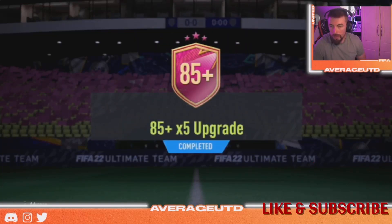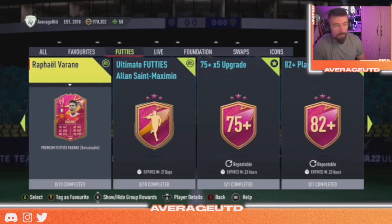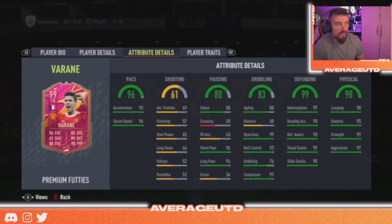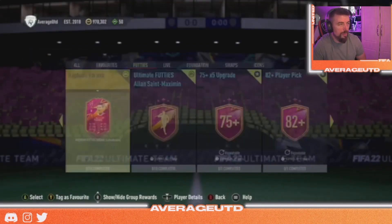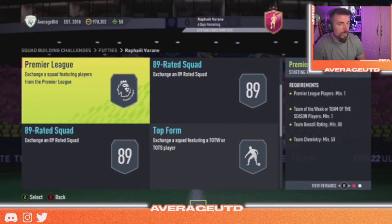All right, here we go - 85 plus by 5 upgrade pack. 99 Varane is out as well - 99 defending, 98 physical, 96 pace, so an auto defender. What are the squads? Ten squads starting with 86.